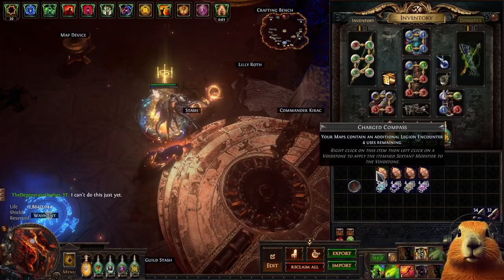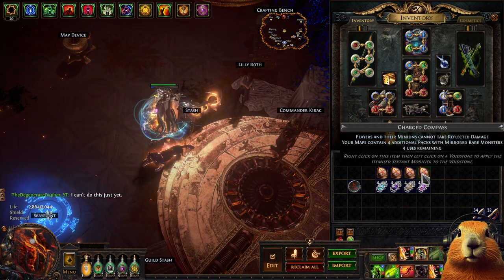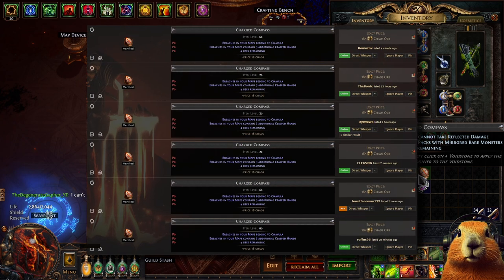For the compasses I used additional legion, additional bridge, gloom shrine for faster clearing and reflected rare monsters — but this was a mistake. You should take the Chaiula compass instead. I just thought that adding monsters for a very low price would be good enough.